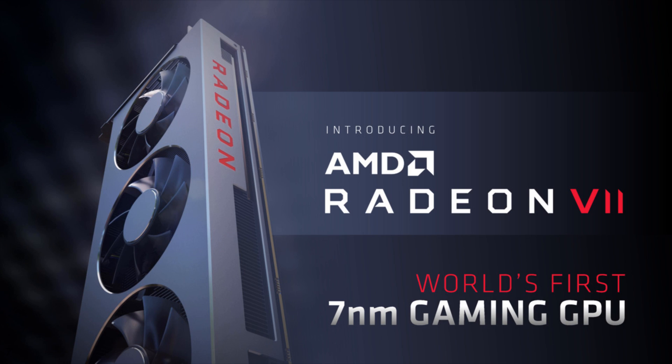Hey there guys, it's Lee here and welcome to Iron Mine Blocks. In today's video I'll be sharing everything we currently know about the Radeon 7 — AMD's latest graphics card release. It is a 7 nanometer processor, which means we should be seeing excellent performance, low power consumption, and really great results when using this card for mining.